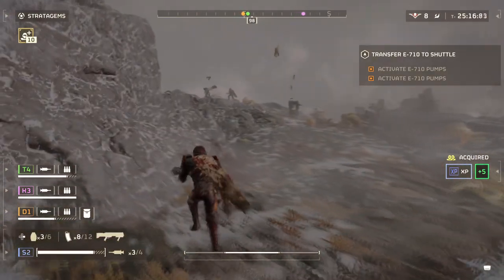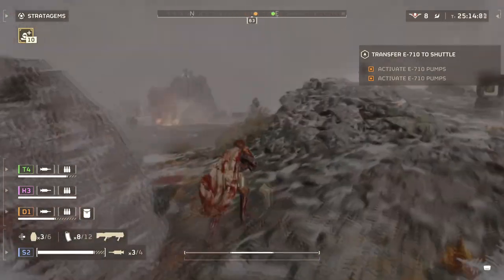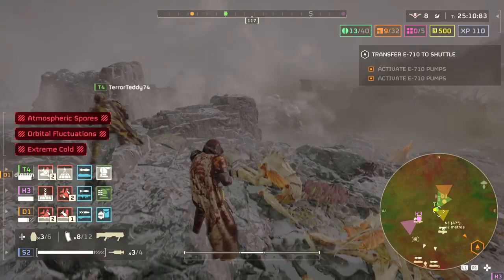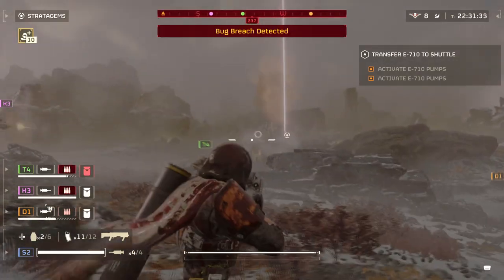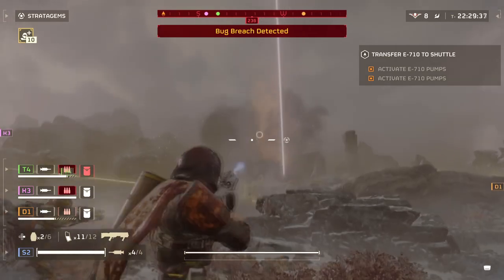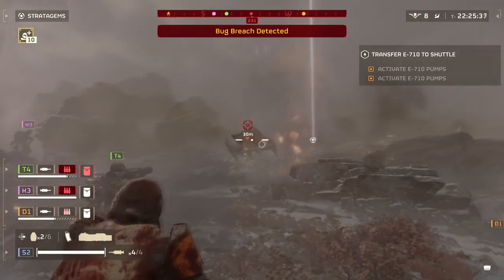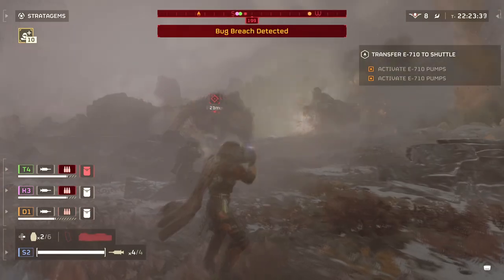The Punisher Plasma also comes with the benefit of being effective versus medium armour, even though it's listed as having only light armour penetration. Why this is the case I don't know, but since it fires explosive rounds rather than standard shotgun rounds, it means you can deal with more armoured units quite effectively.